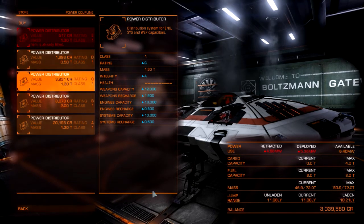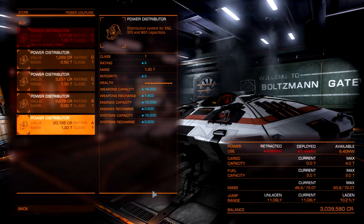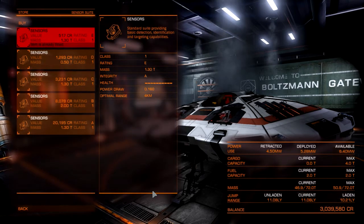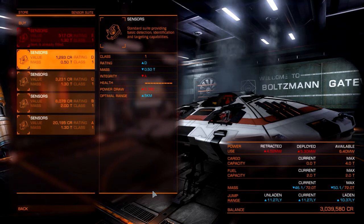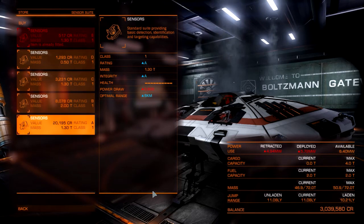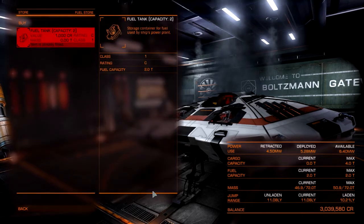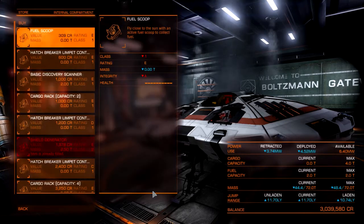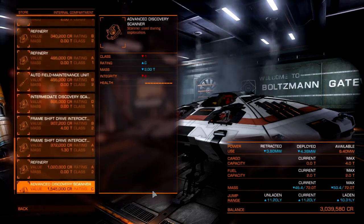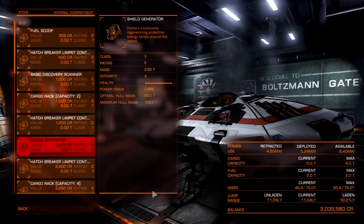The A-class distributor is the same weight as the E-class but ups everything else significantly. D-class will up the low-end stats, but you want to get the best one you can — this is very important, so always get the best power distribution you can afford. For sensors, I like to run D-class because they weigh the least and the optimal range difference is negligible — only about a kilometer difference. I recommend D-class sensors. Fuel tank: by default you start with the largest one available.